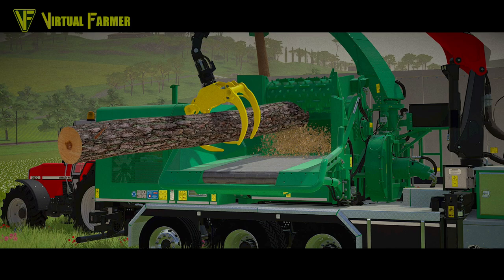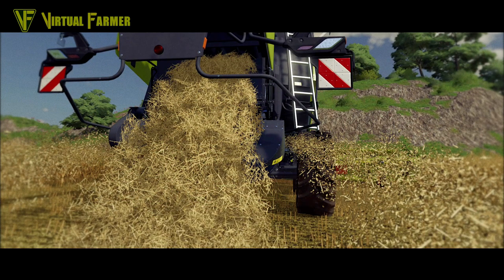Back to the Claas Trion next, with a shot of the straw coming out the back of it. The detail in this straw is utterly fantastic - it's not just a big lump coming out the back, it is really detailed. And the chaff coming out the sides - the particle effects for the chaff in FS22 are absolutely brilliant as well, so much more realistic. I am blown away by this trailer - FS22 is just looking absolutely awesome.